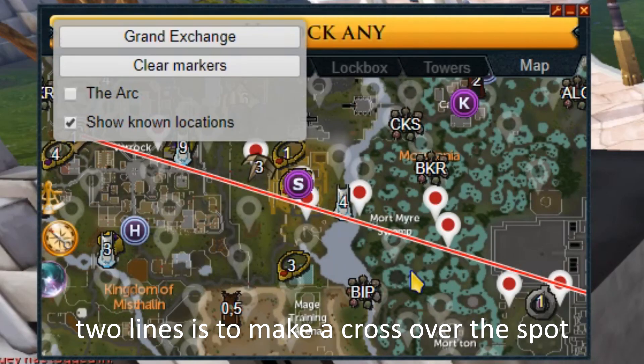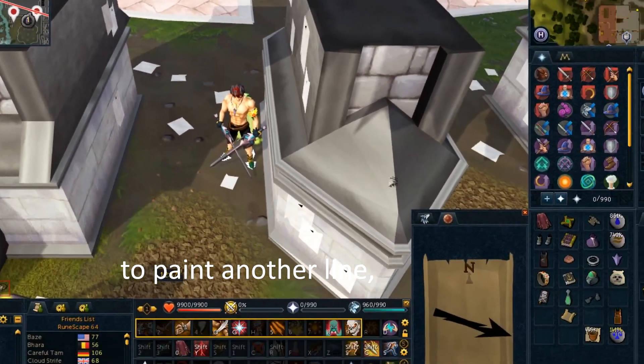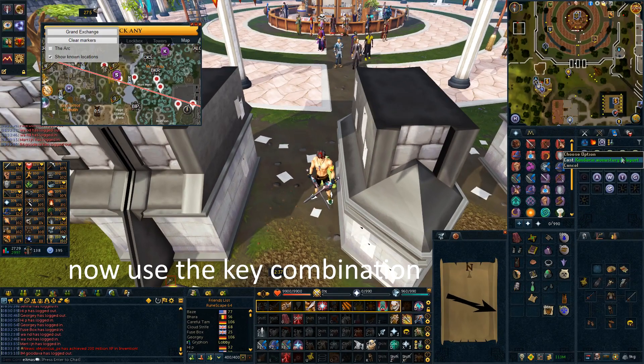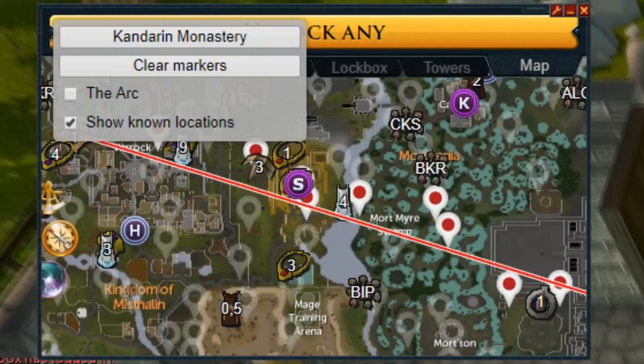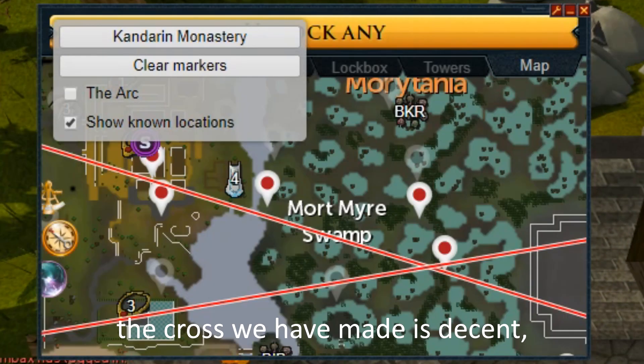The most optimal way to solve it in two lines is to make a cross over the spot. To paint another line, right click a teleport option and hover over your intended target — for example, the Kandran Monastery option in your spellbook. Now use the key combination Alt and 1 on your keyboard and teleport to the location. When you arrive, click on the location button.